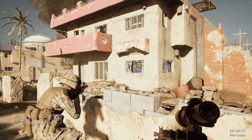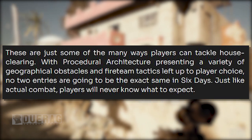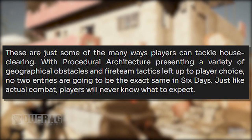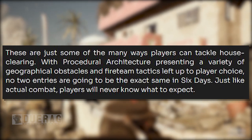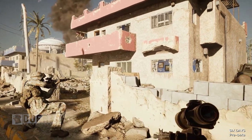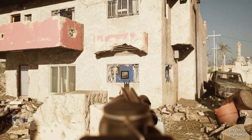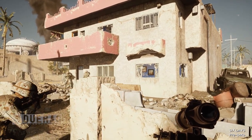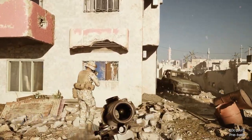Alright, that's pretty much it for that. What are your guys' thoughts? Let me know down in the comments. Moving on to the last set of text: these are just some of the many ways players can tackle house clearing. With procedural architecture presenting a variety of geographical obstacles and fireteam tactics left up to the player's choice, no two entries are going to be the exact same in Six Days - just like actual combat. Players will never know what to expect. Pretty nice to see way more gameplay this time around - we're actually seeing some stuff on how the game works. Game still looks like it's very early - could definitely use more time in the cooker. Be sure to like, subscribe, and do all that jazz. Catch you in the next one.